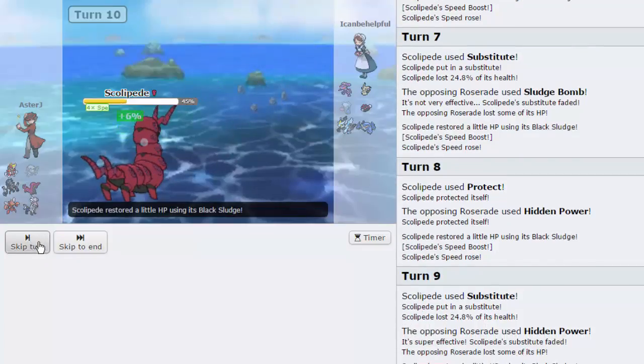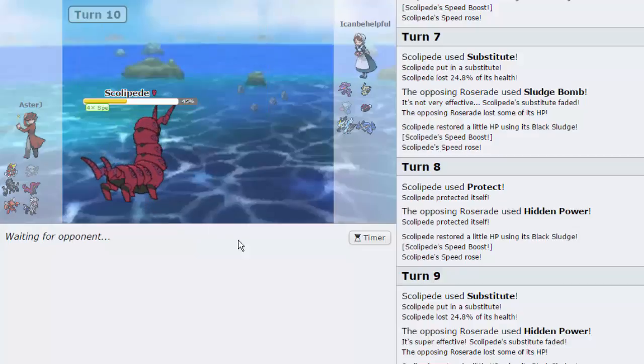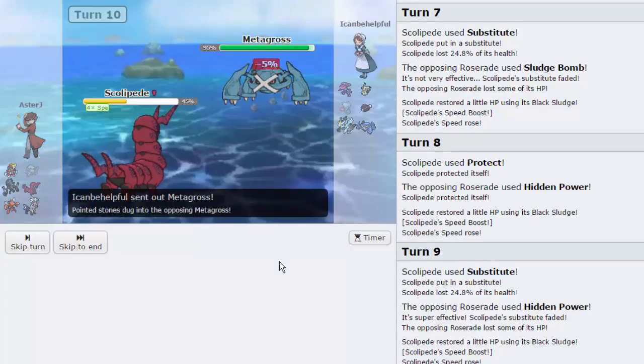We're able to take out the Roserade and get a bit of leftovers back. Our Scolipede is still decently healthy, so it's looking good. Mimikyu would actually be a pretty good play, but I do have a solid check to Mimikyu in Mega Scizor. Bisharp does pretty well because it has faster priority than Shadow Sneak with Sucker Punch. Iron Head also does a clean amount of damage. If he goes into Mimikyu I might just Baton Pass — but he goes into Metagross. Okay, so this is very very good.